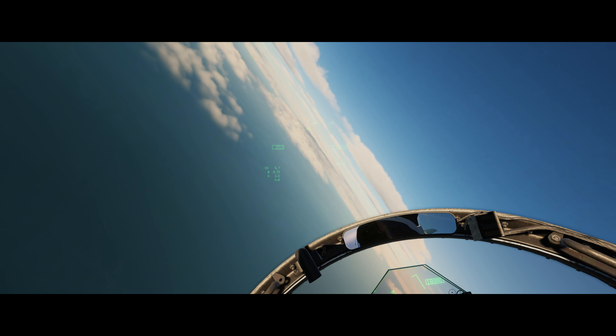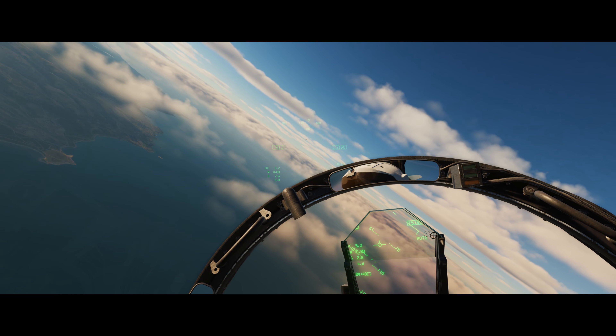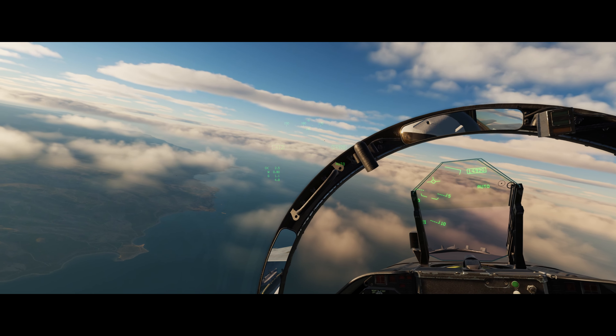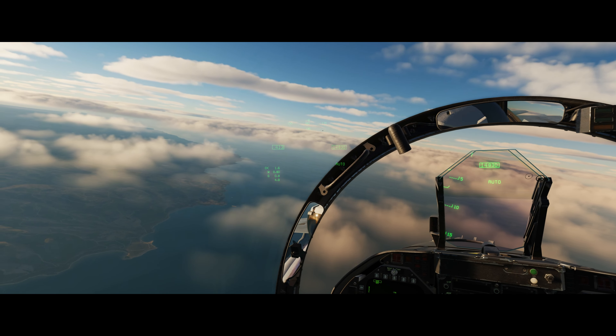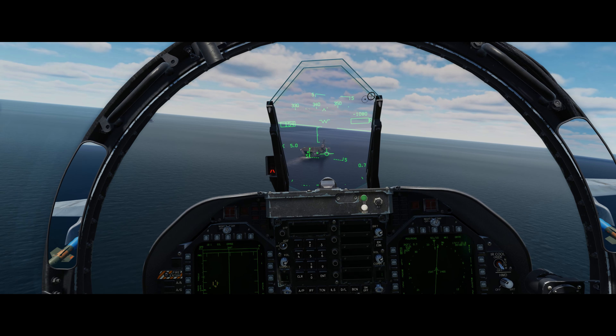In other ED news, work continues on the Supercarrier including the PRI-FLY briefing room, where virtual squadrons can conduct pre-flight meetings and briefings, including sharing information across tablets and using a projector. This is really cool — a great bit of immersion and realism. With the Air Warfare Group about to embark on an extended training mission with the Syria map, this kind of thing would be really useful as an immersion experience for a virtual squadron.